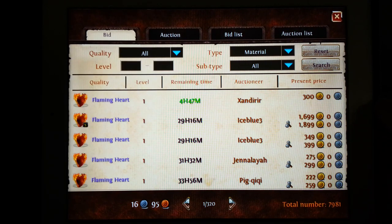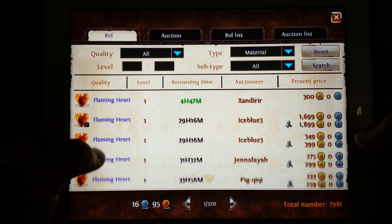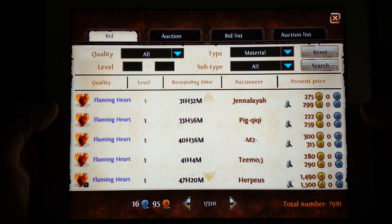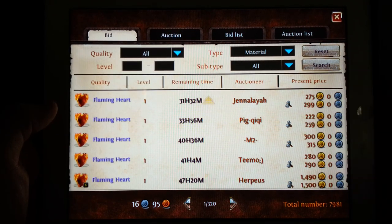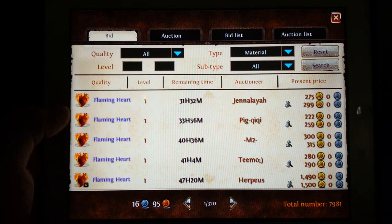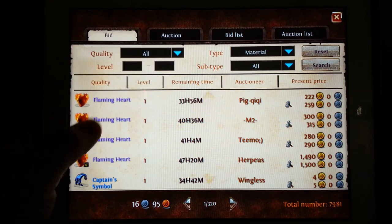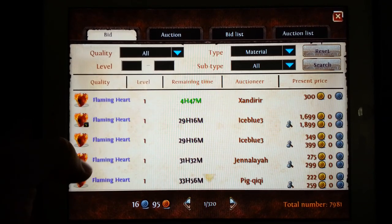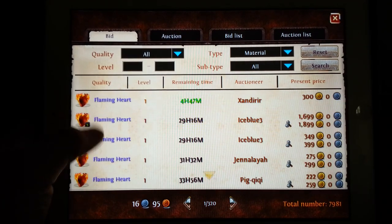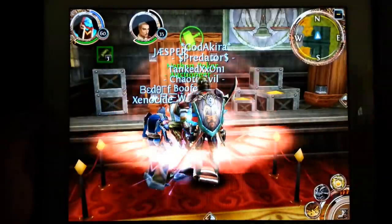If you can save up those Soul Signets and get a bunch of these Flaming Hearts, you're going to have quite a bit of money in no time — especially if you underbid other sellers. The lowest listing I see right now is 222 bid, 259 buyout. I would probably put mine at 210 bid, 240 buyout, and it would sell pretty fast as one of the lower listings. There aren't many Flaming Hearts on the Auction House, and people are constantly buying them to get epic upgrades for lava weapons and equipment.